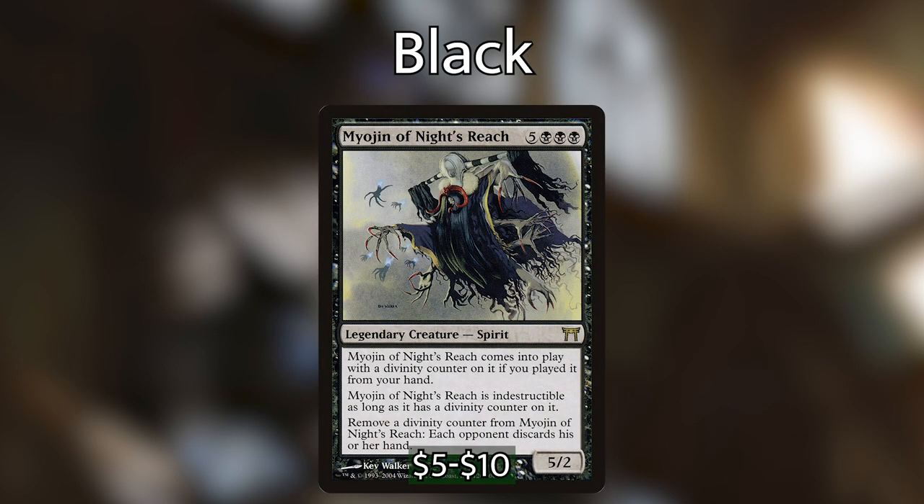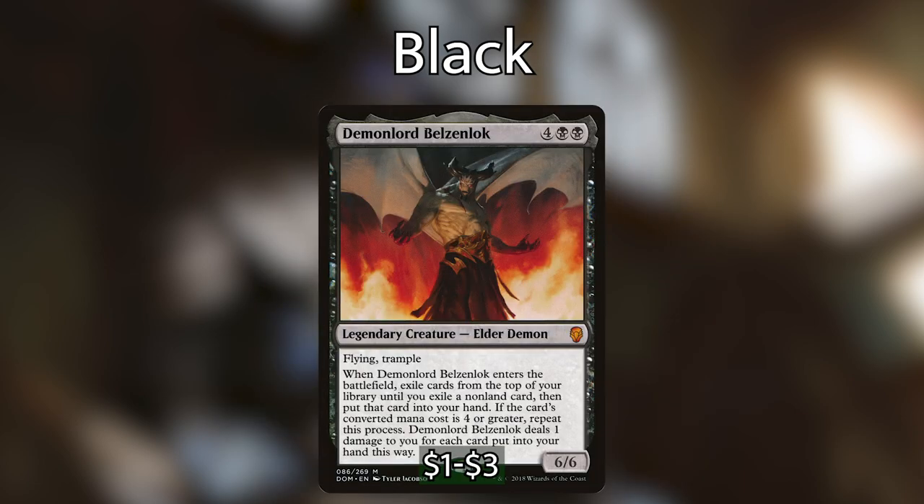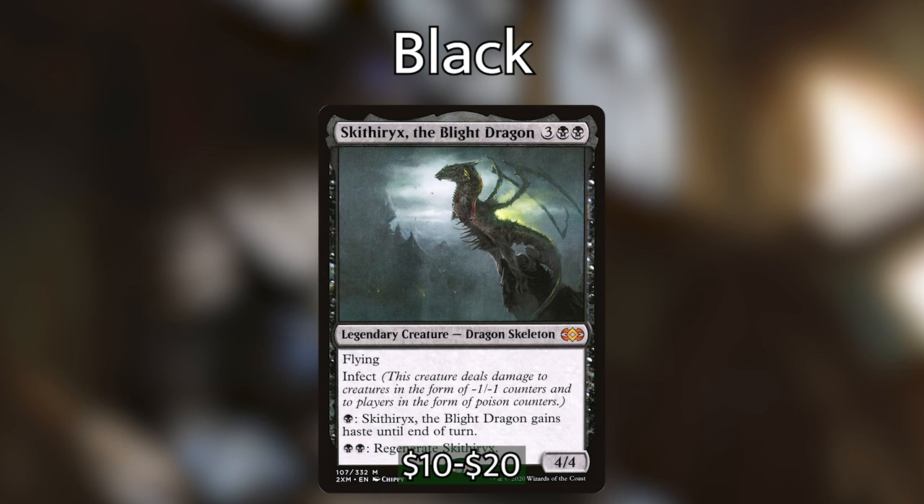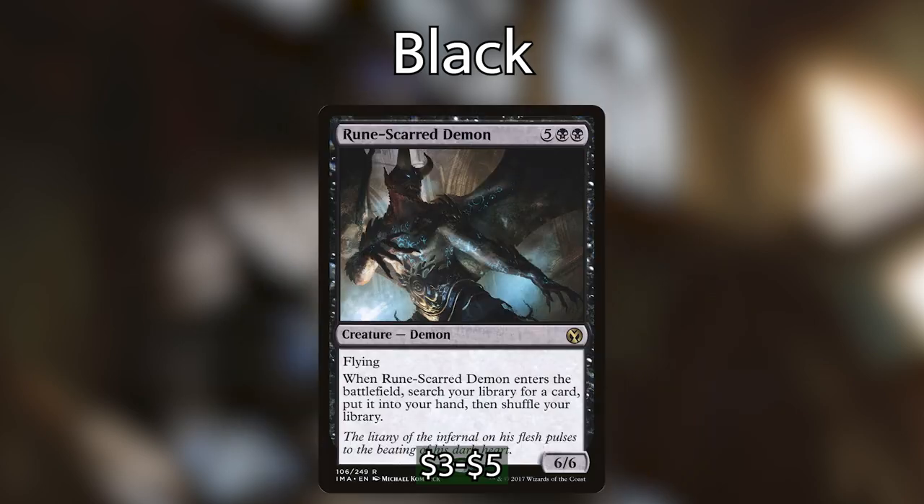Moving on to black. Black is known for effective creatures, tutoring, reanimation, and discard — so if you lean into black you could build more of a Dimir control deck. Some good black includes: Mindslicer forces opponents to discard their hand, and having multiple copies lets you control exactly when they discard. Demon Lord Belzenlok draws us cards; with our clone spells being mostly four mana and up, copying it gets that trigger multiple times. Sidisi, Undead Vizier lets us exploit and tutor cards right to our hand.